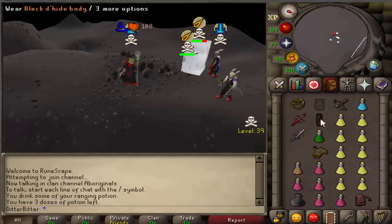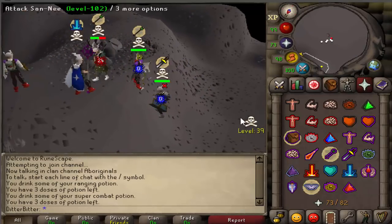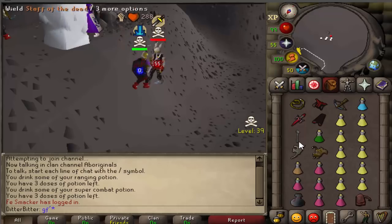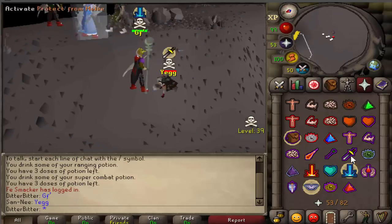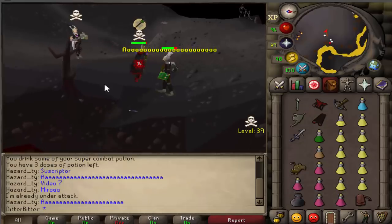Then we found this level 102 salad robes warrior who PJ'd me earlier when I almost smited some guy for an AGS, so I was very salty about that. Had to take the salad robes warrior out. He had dragon gloves as well - seems to be some sort of disease going around.